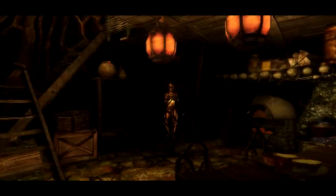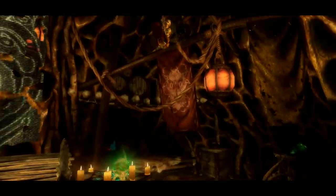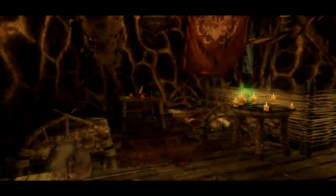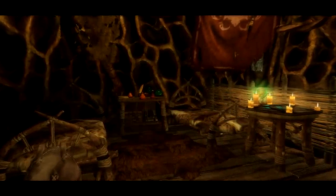Inside the property you'll find your usual amenities — you've got your stove, your cooking facilities etc., as well as your alchemy table, enchanting table and crafting facilities. You'll also find three unowned beds, as well as a shrine of Julianus and several containers, all of which are safe so you can store your items as you wish.